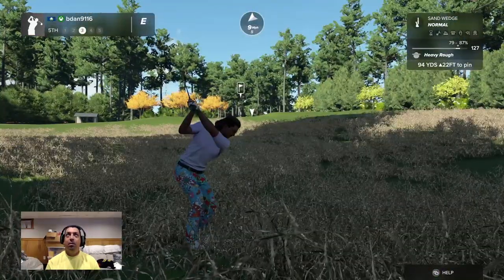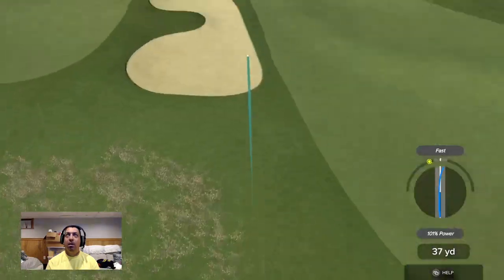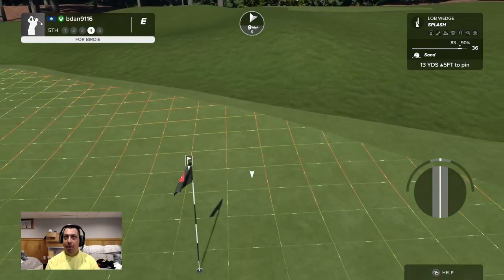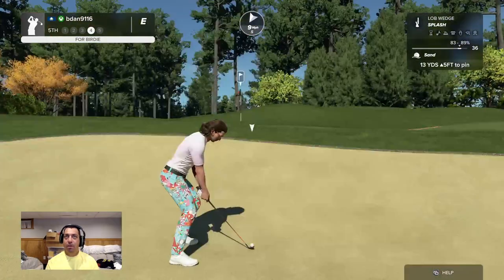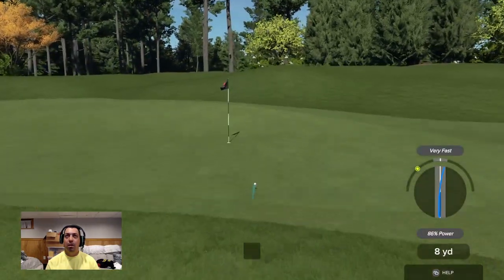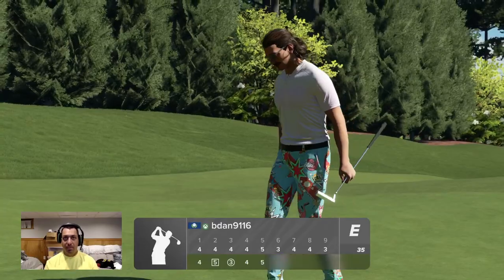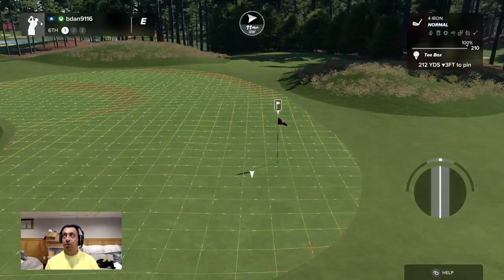Not a lot of green to work with - this should come up just over the hole. There's a backstop there - not when you hit it like that, man. We can play this two ways: chunk it up here and let it come back down, or try to stop it. I feel like we just try to stop one. Not bad distance but a pretty poor shot. It's just a boring par - we're basically just getting a look at these courses right now with the way we're playing.